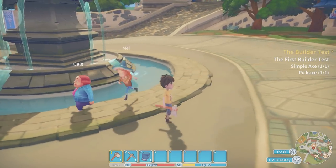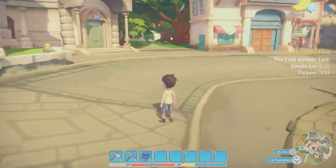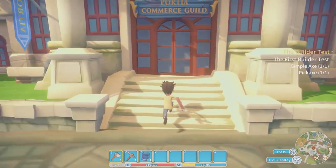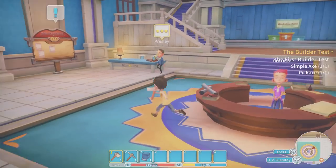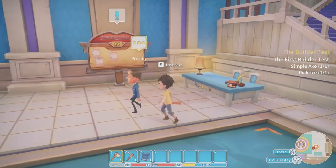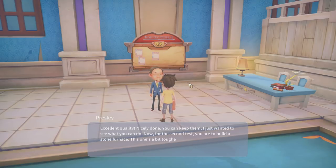There's a lot of people around here — this town is thriving with people, a lot more than Stardew Valley. It feels very welcoming. There's Presley — let's give him a talk. 'Excellent quality, nicely done. You can keep them — I just wanted to see what you could do. Now for the second test, you are to build a stone furnace. You'll need to use the assembly station in your yard to complete this task.'